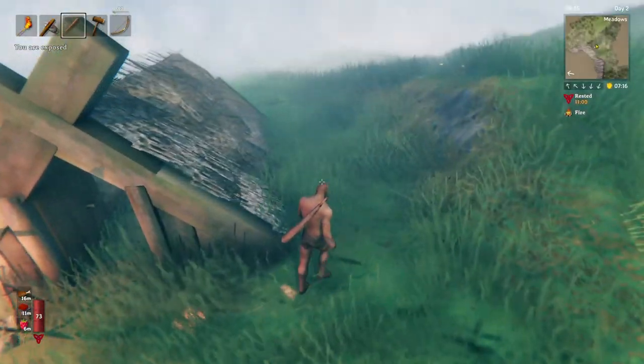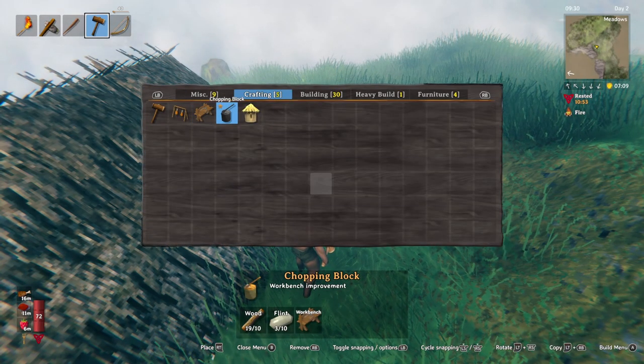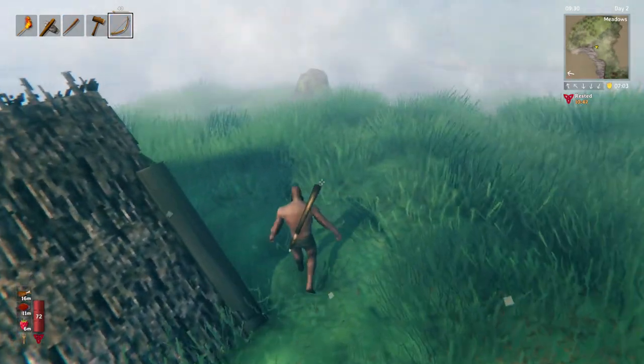The other thing we're going to need is fire arrows. In order to get those, we need to upgrade our crafting bench, which requires a few more flint. We'll try to pick that up while we're out and about.